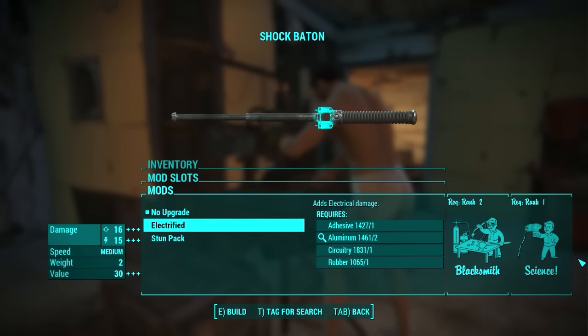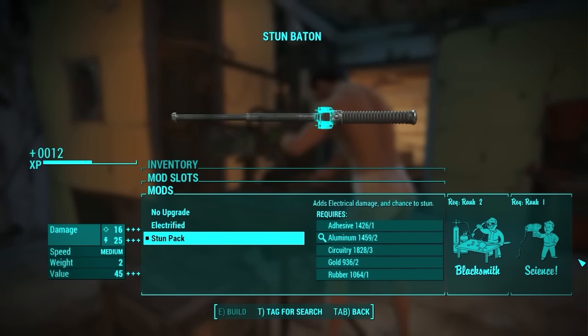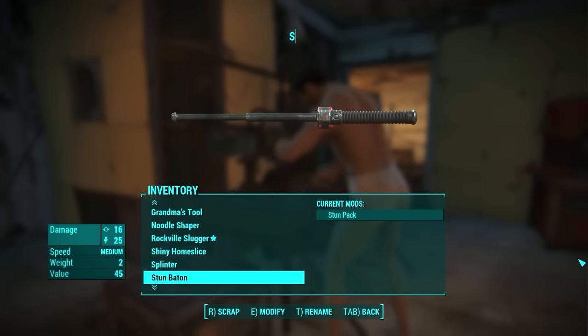Next weapon is the Security Baton. It can be Electrified or have a Stun Pack. Electrified adds electrical damage, obviously, and the Stun Pack adds the ability to stun the target. Stunning is nice, and I took it of course. When using this weapon, targets should quickly learn to stop resisting.